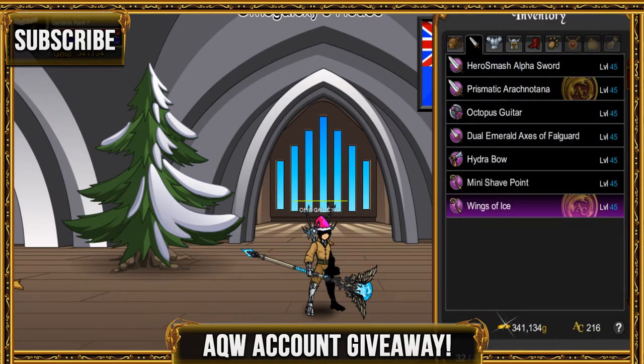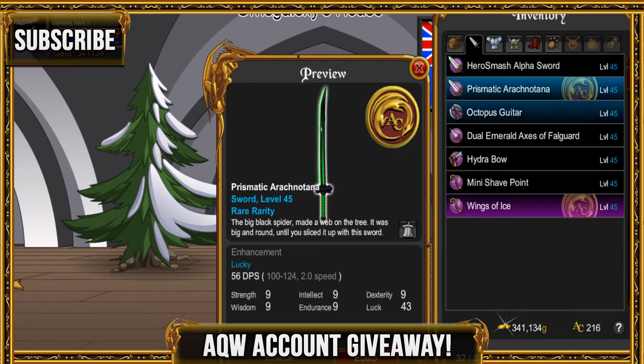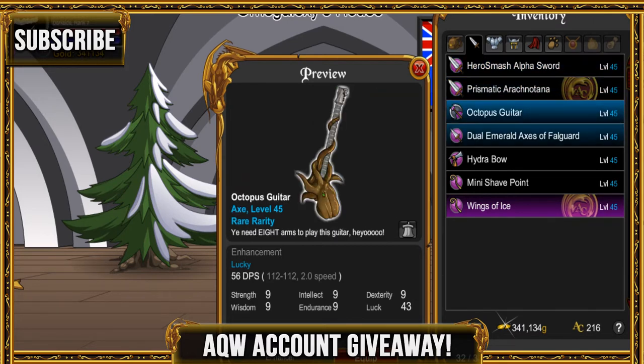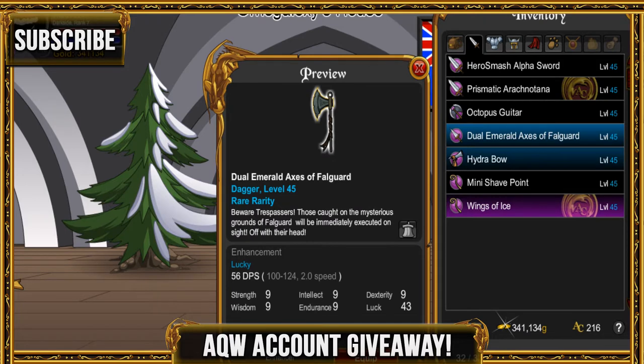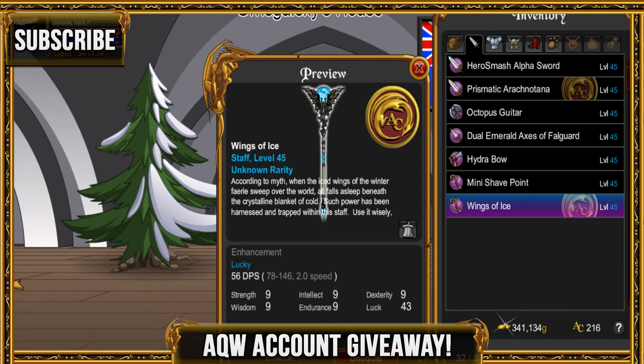This character giveaway is going to be on this guy right here. Let me show you guys what he has in his inventory. He has a Hero Smash alpha sword. He has this from the Raven Lost War. He also has the guitar and the nograshopp weapon — whatever, a dagger. He has the Hydro Bow from the Quibble Shop. He has the Mini Shape Point from the Zazzle Shop, which was also in the Battle Con.